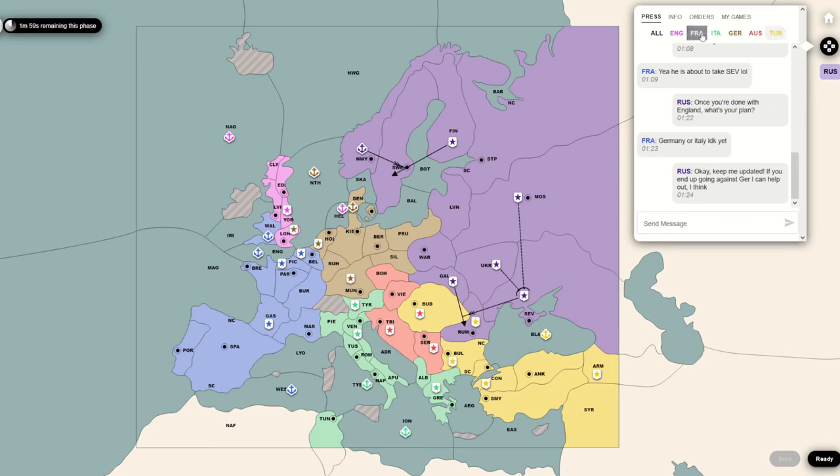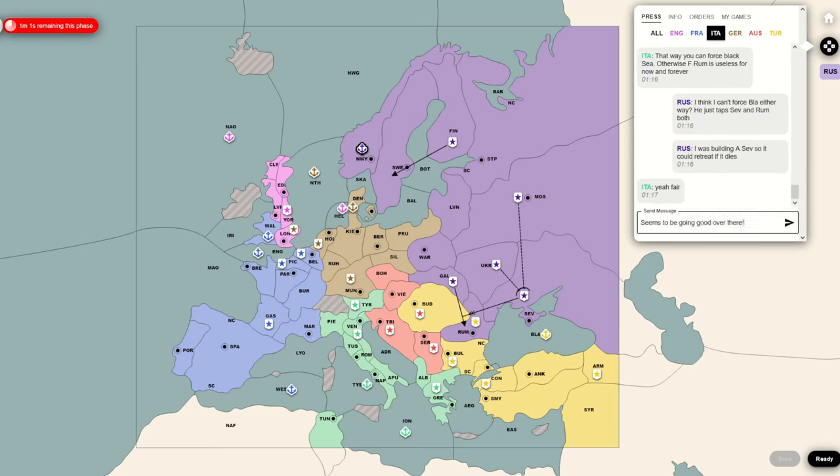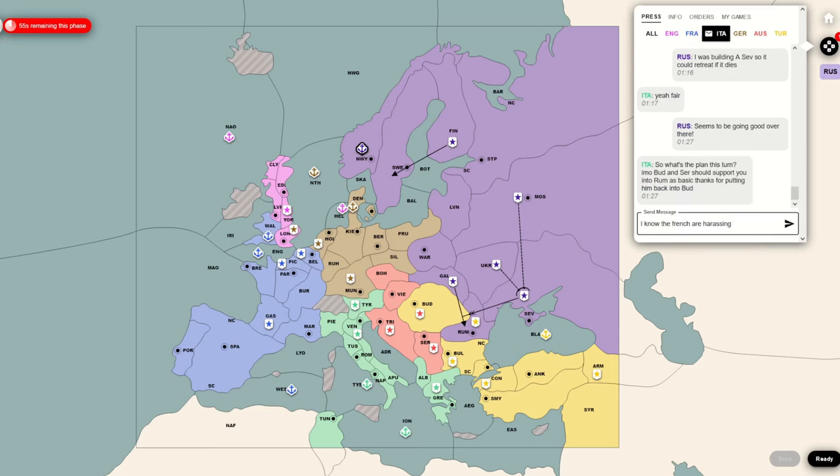Of course, there is the issue: what am I going to get with Austrian support? Sure, I'll get Romania. I don't have any fleets in the south anymore and Turkey's in Black Sea, so it's not like I'm going to actually get into the Turkish homeland. I'm just kind of in a stronger defensive position. But I'm okay with that - I'm just going to take Romania and then consider my options from there.